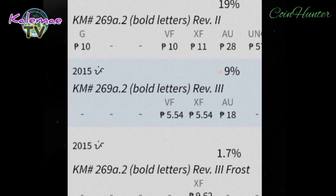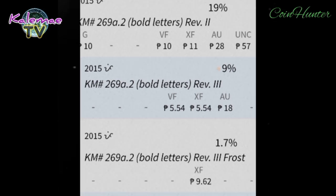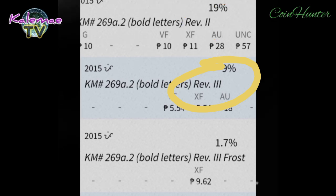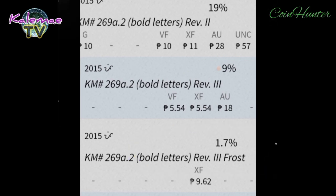Tatati pa nating na-discover na ito, at iilan pa lang yung nakakaalam. Kung papansin, yung 19% yung uncirculated. Reverse to common po yan, tapos yung bold letters — Reverse 3. Ayun po yung pangkaraniwan na Reverse 3. At yung pangatlo ay yung bold letters na Reverse 3, meaning frost or frosted coin. Mga ka-hunters, tatlong varieties sa kasalukuyan.